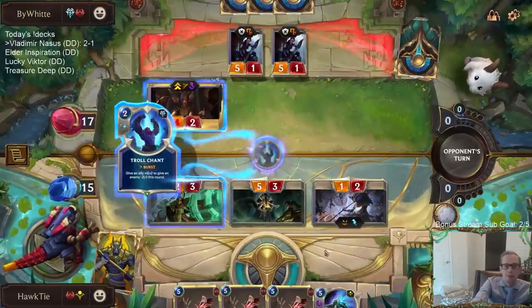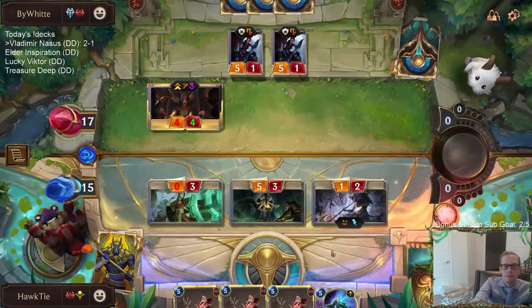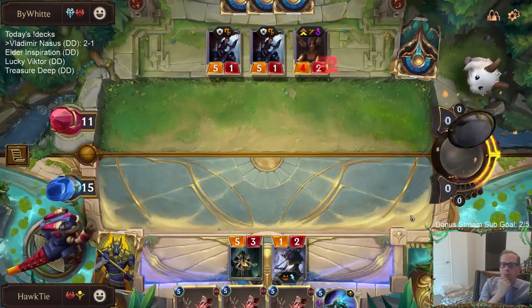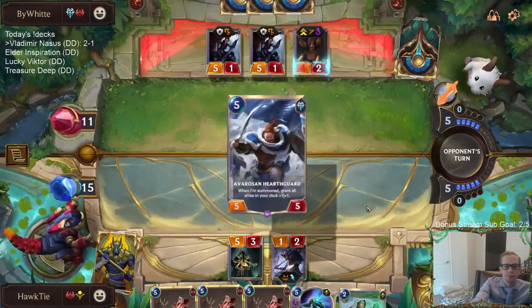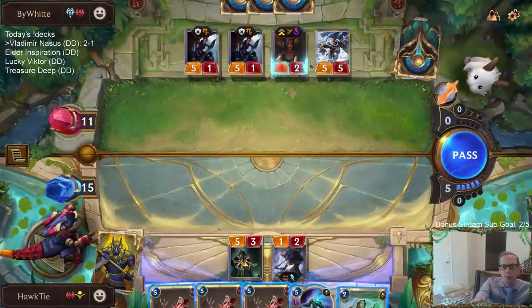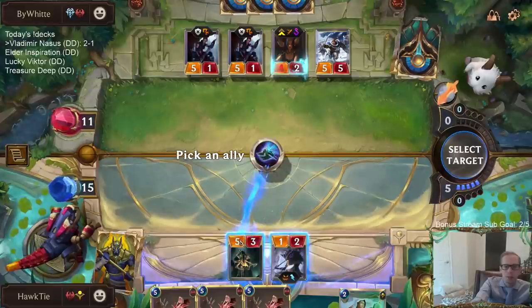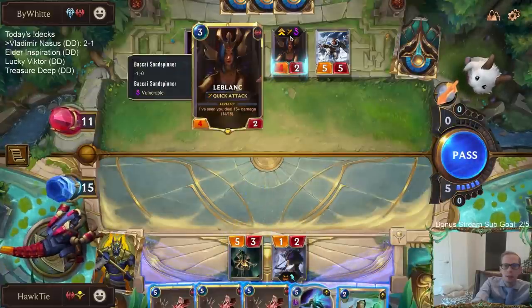I see they have Trollchant, which they do. LeBlanc is basically leveled up. I think I should use this - probably just kill LeBlanc or Hearthguard. I guess LeBlanc - LeBlanc does have the whole vulnerable thing.